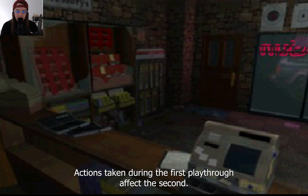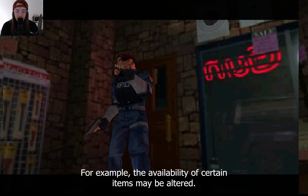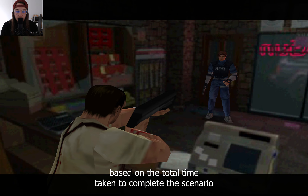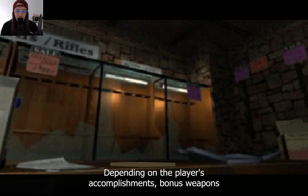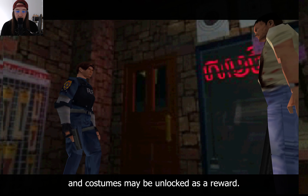Actions taken during the first playthrough affect the second — for example, the availability of certain items may be altered. After each game, the player receives a ranking based on the total time taken to complete the scenario, and on the number of saves and special healing items used. Depending on the player's accomplishments, bonus weapons and costumes may be unlocked as a reward.